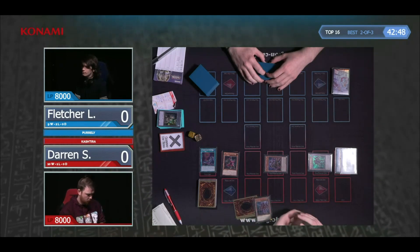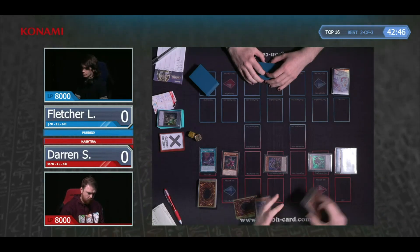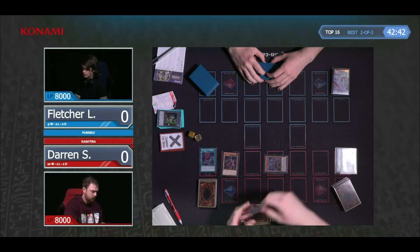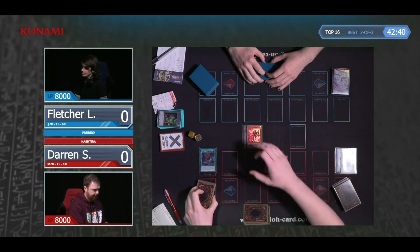We do see that in Fletcher's deck there are the tools to punish it. Darren's kind of forced to do this line. I don't think anyone would say, if you've drawn four Kachitira cards, that you should just go a Riseheart pass.